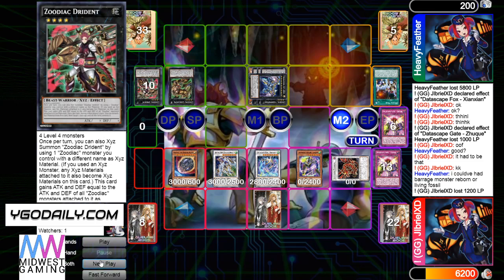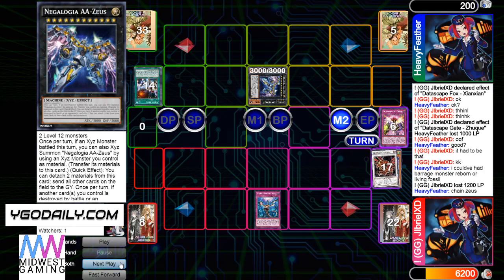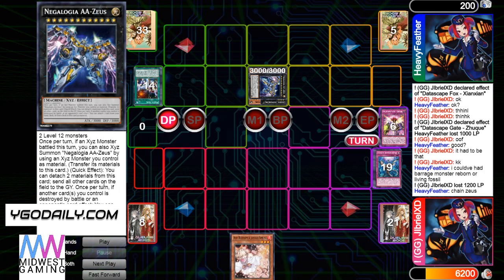He's going to activate Zeus. Chain Imperm — he's probably just going to chain it again. Yeah. And then just wipe everything. This card is not once per turn — like, the crazy effect isn't once per turn. But the bad effects are once per turn, I guess. This card is just a really good card.